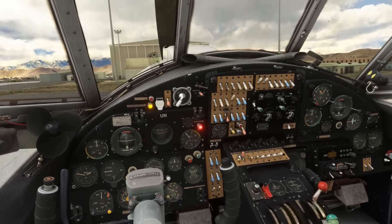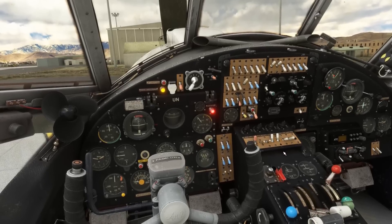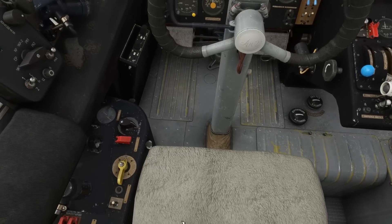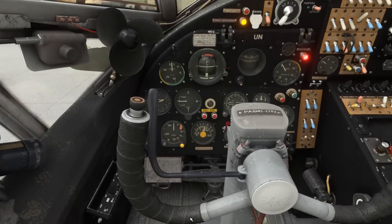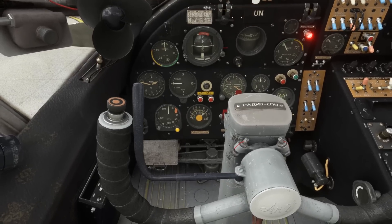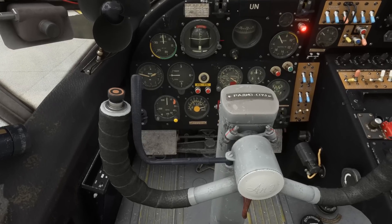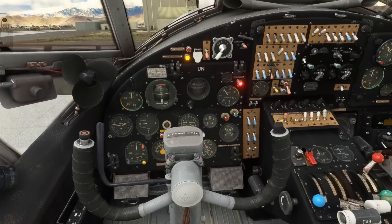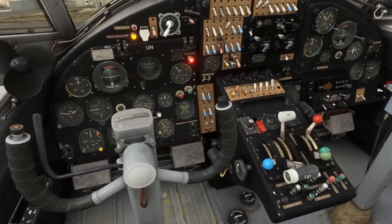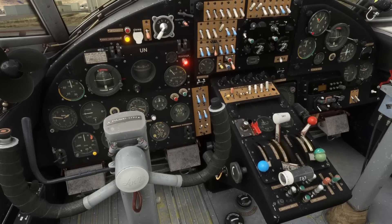Anti-fire system power switch is selected on. The engine parameters gauge switch, fuel quantity indication switch, oil temperature switch, and flaps indication switches are all selected on. For the fuel meter gauge mode switch, that's set to both. Checking out fuel quantity — we've fully fueled up the aircraft for our flight over to Jalalabad today, just making sure the gauge reads correctly. And sure enough, there we are showing a fully fueled aircraft.